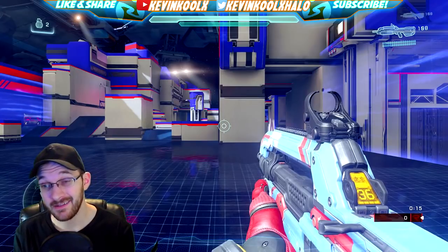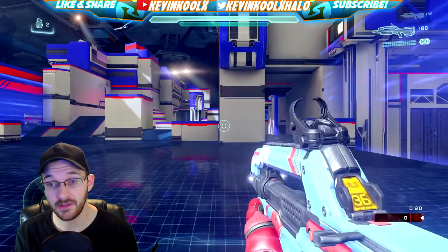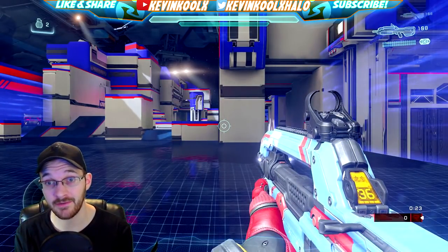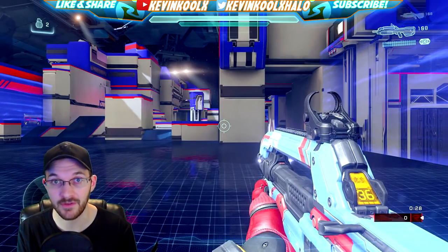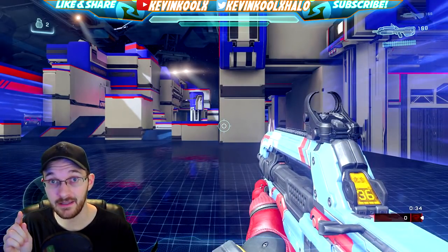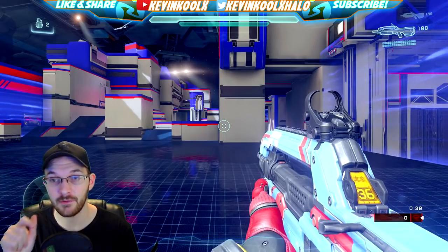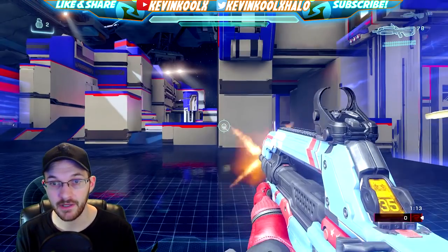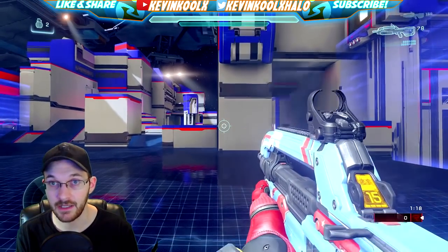Let's get into Halo 5 and look at the comparison between the Stabilization Jet and the standard battle rifle. We're testing out both variations. Here's the standard battle rifle — in hipfire standing, the three-bullet burst goes straight up, pretty much as expected. Now with ADS, it's a little more reduced but the three shots still go up in a vertical pattern.